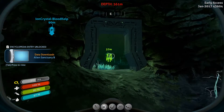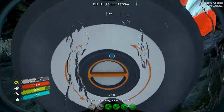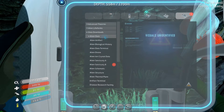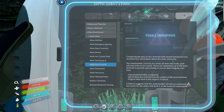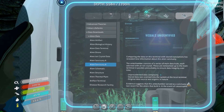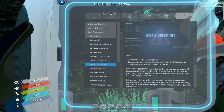Alien Sanctuary B — we just found A last time, so that's cool. The first one I found at the crater I believe was some sort of library. Data download — Alien Sanctuary B: comparing the data on this terminal with stored translations has revealed new information about this alien sanctuary. The antechamber consists of a series of main data hubs, each adorned with an ion crystal. These are networked up to the main terminal in parallel, presumably to ensure data integrity over time.